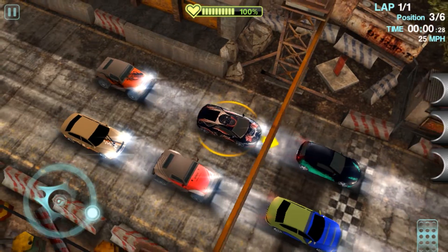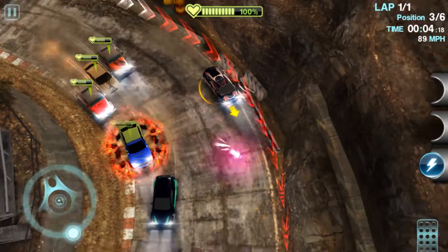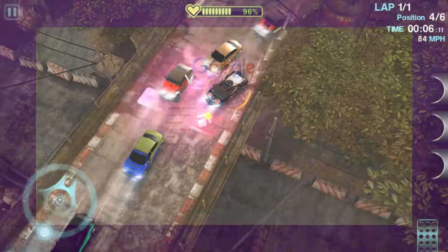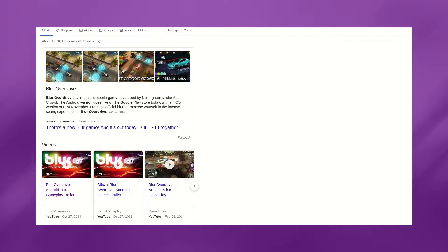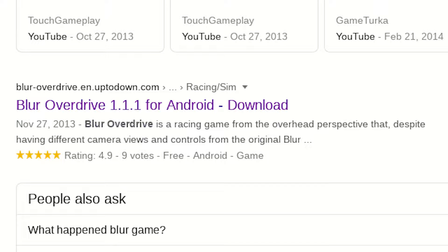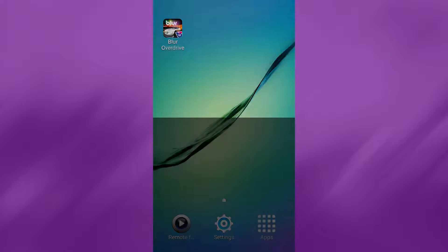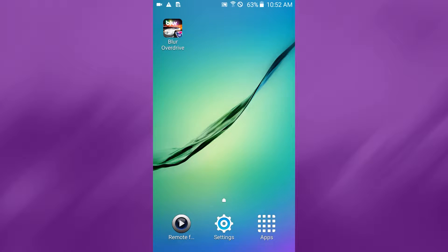Before I get into the game itself, I want to quickly go over what I went through just to get it working, because it took me a couple of hours and was a bit of an ordeal. When you search online for Blur Overdrive, most of the results that come up are APK downloads for version 1.1.1 of this game, which was the last version released before it was pulled from the Play Store. This is the version that I originally tried to get working last month that kept failing the license check, and I still can't get it to work now.